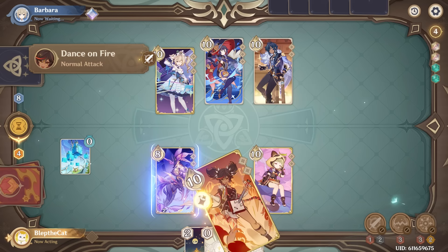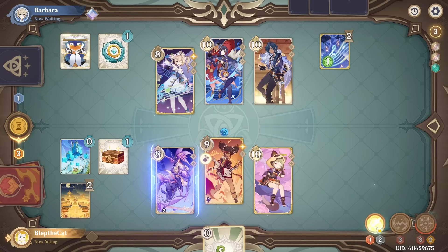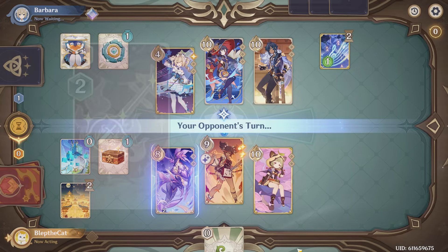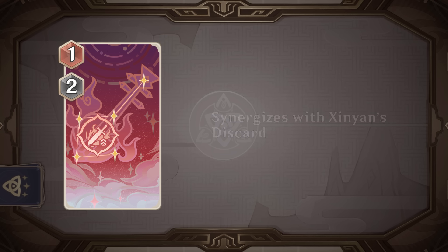We'll start with Xinyan's talent which uses her normal attack. While equipped, anytime she uses any skill with 0 or 1 card in hand, she deals plus 2 damage once per round. This is meant to synergize with the discard in the rest of her kit, but since you only get the bonus once per round and you are forced to use her normal attack rather than her elemental skill, it's not particularly good and probably not required in Xinyan decks. There could be some synergy with Yunjin, but mostly the talent probably isn't worth playing.